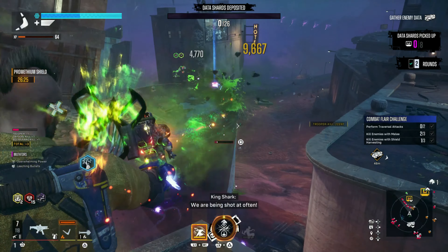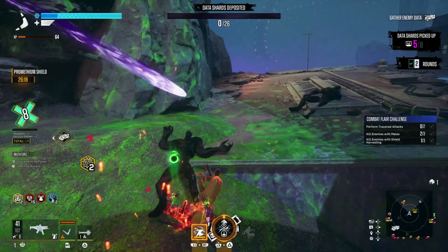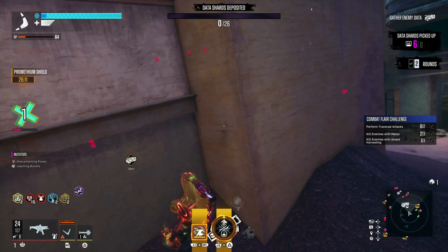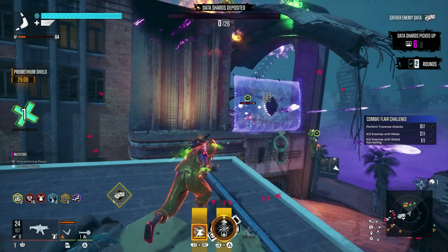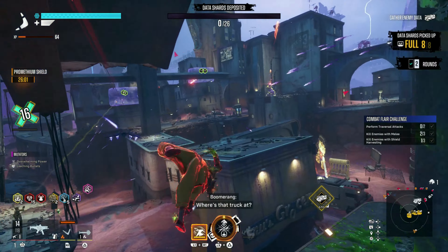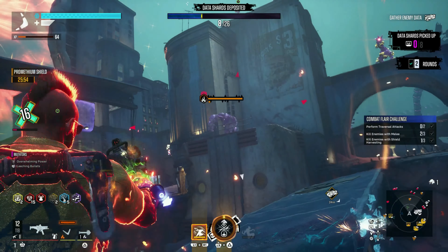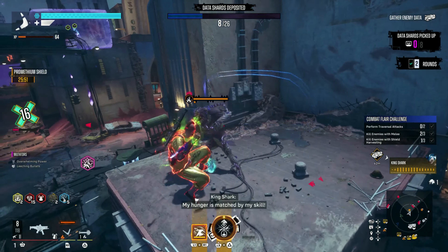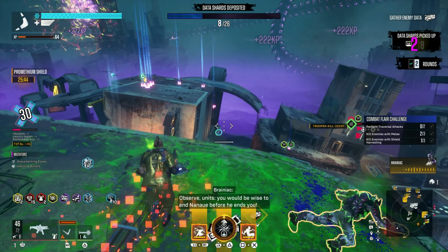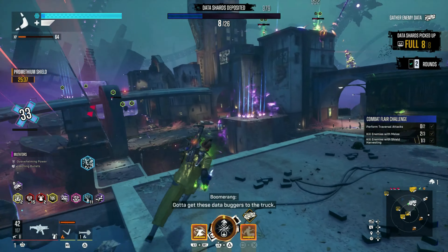For the second part, all you want to do is take out as many enemies as quickly as possible. There will be a lot of terminates around this part of the map — taking them out will prevent you from getting overwhelmed by brutes. First thing I do is try to take down as many of the weaker enemies as possible. If I see any terminates, I try to take them out before they start forming more brutes. Headshots do the most damage the quickest, so try to stick to those as much as possible. Brutes offer the most data shards if you can take them out.